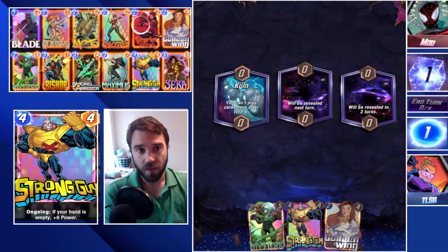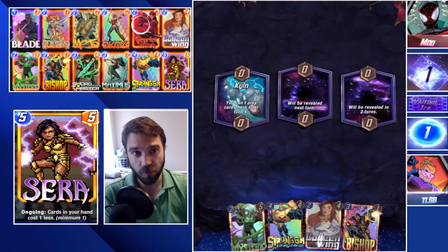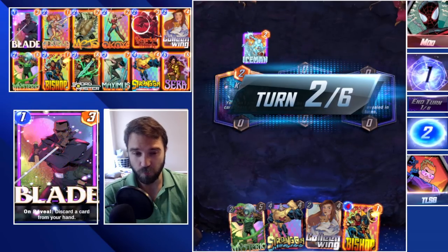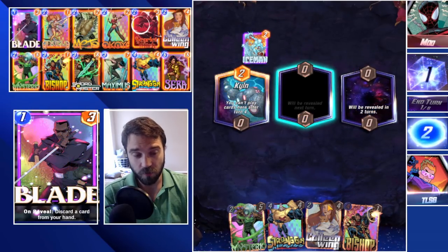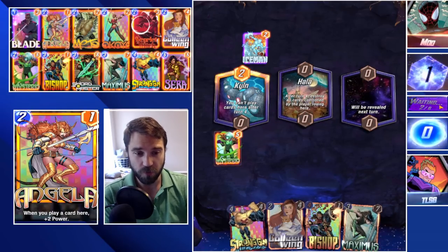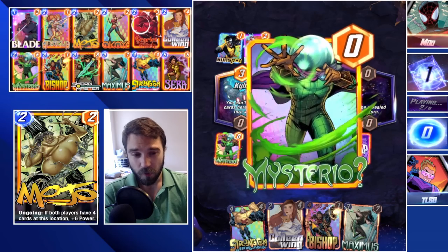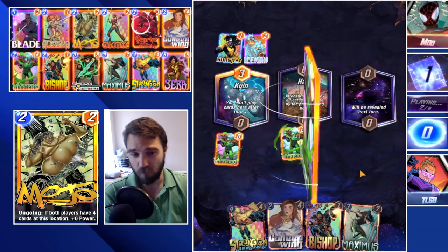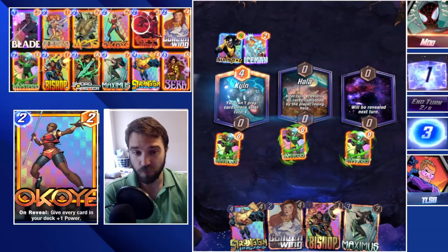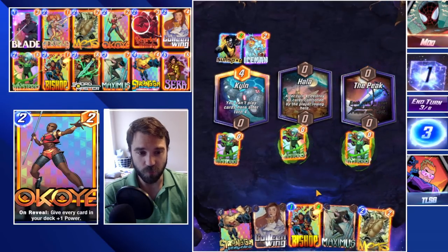Next up we have Mod. If they start having the perfect draw line we probably know they're hacking with their Mod powers. They play Iceman which hits our Bishop — not terrible, not great. I think here we're going to go ahead and drop our Mysterio onto the board. It's very unlikely we play Bishop at four costs, he feels a little bit too late game. So we're just going to push power onto the board and start stacking some power either into Kiln or the other location depending on where we think their power push is going to be.